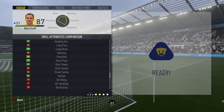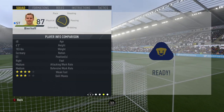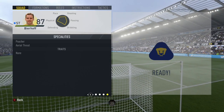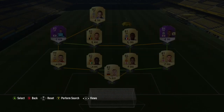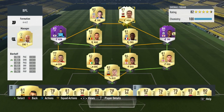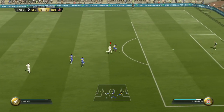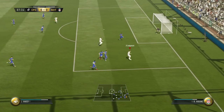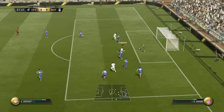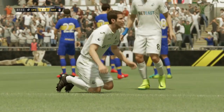So when it comes to stats with the Legend Bierhoff, guys, he's probably one of the worst looking legends in the game. Let's be honest. You look at his card face stats: 76 on the pace, 73 dribbling, 83 shooting, 32 defending and 62 on the physical. Looks like a very, very average player. If there were legends in the game available lower than 86-rated, then these are the sort of stats I would honestly expect from them.